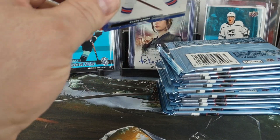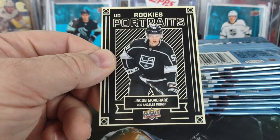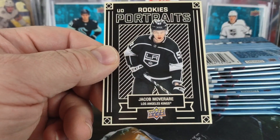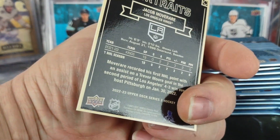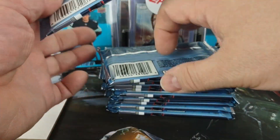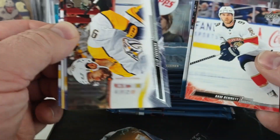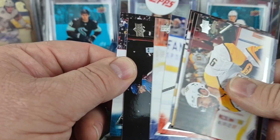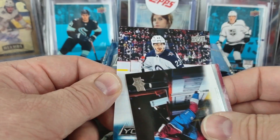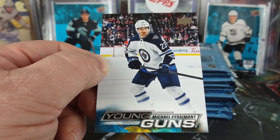Finally at the halfway point. First portrait rookie — Jacob Movare of the Kings. Next Young Gun is going to be Michael Essimont for the Winnipeg Jets.